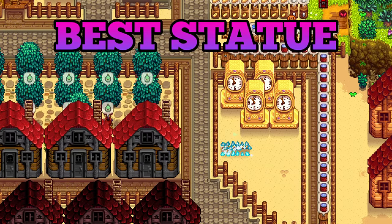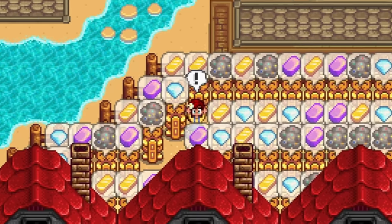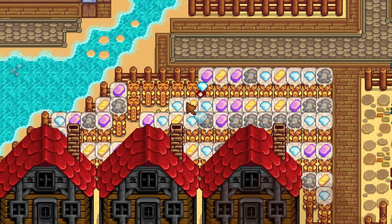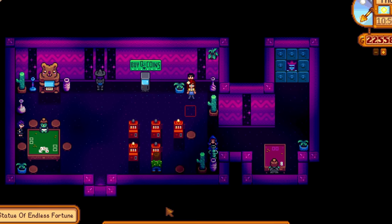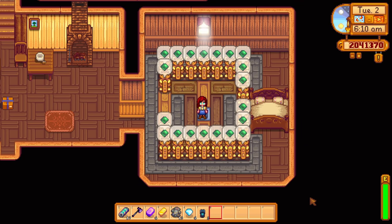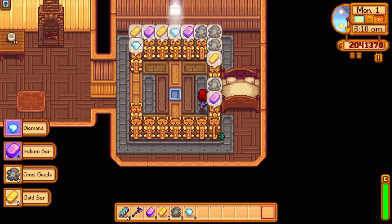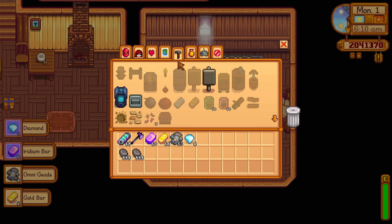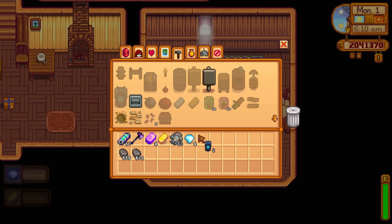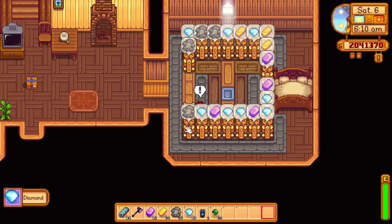There are quite a few super expensive endgame items in Stardew Valley, but one of the best ones is the Statue of Endless Fortune. These cost 1 million gold each and you can buy them at the casino. They will produce love gifts when it is someone's birthday. If it isn't someone's birthday, they can produce either gold bars, iridium bars, omni-geodes, or diamonds.